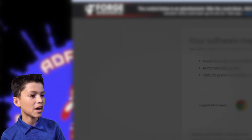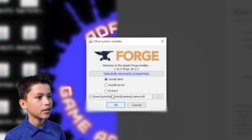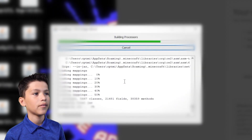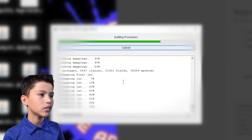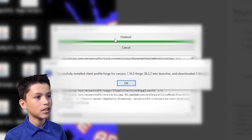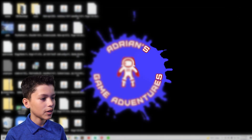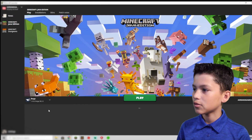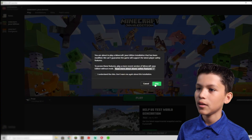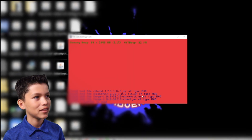Don't put the Forge in the mods folder because it's not a mod. You can double click it and it will pop up a window. You hit install client and then OK. It automatically puts you on install client, but you can change it for whatever you're doing — if you're wondering about a server. And then it's going to do this whole thing and then it downloads into your Minecraft.